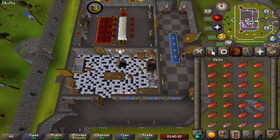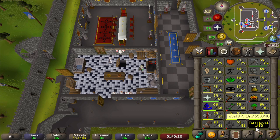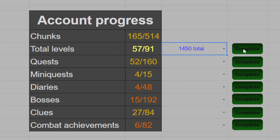And with this last inventory of bass, that is 77 Cooking. Nothing important unlocks after that, but we do get up to a total of 1450, which means that is another task completed for another chunk to unlock. Getting 1450 total level has been completed, and that brings us up to a total chunk amount of 166 now.